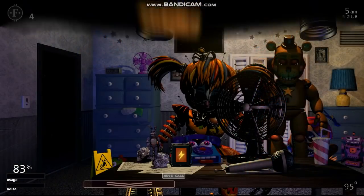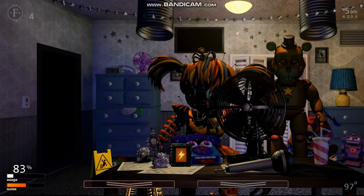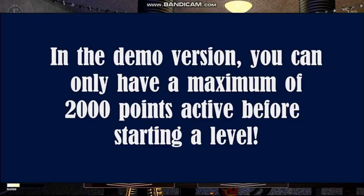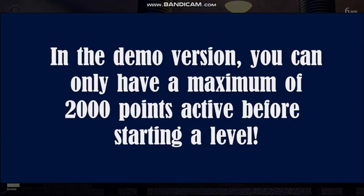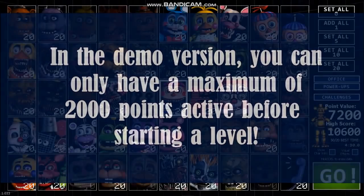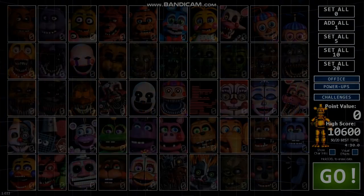The final piece of unused content for Ultimate Custom Night is the demo reminder. Prior to the game's release, a demo was sent to specific YouTubers, likely to get footage for the trailer. This demo was limited so that the highest possible score was 2,000 points, probably so that Dawko couldn't practice 50/20 mode until the game was released. Despite Ultimate Custom Night being a free game, the demo reminder was still left in the files.